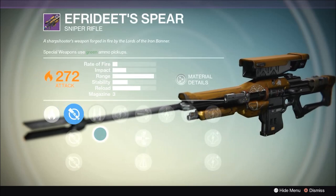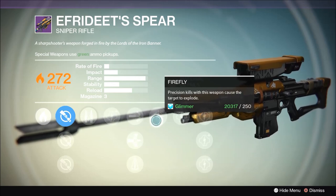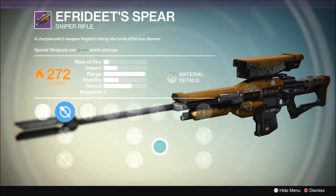For PvP play I'd probably look for rodeo, perfect balance, and most definitely final round in the final perk slot. For PvE play I would like to see field scout — I wouldn't mind final round, but firefly would be a good option as well.